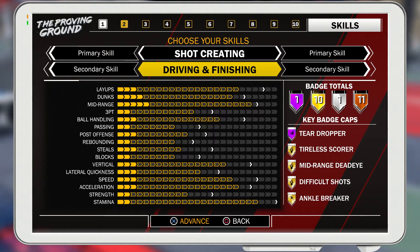It has 10 gold badges. As you can see at the very bottom there's ankle breaker. You have 23 layup bars, which is very good because this game actually has a skill gap and it's a lot harder to make layups. You have 20 for your dunks, which is very good too, especially for somebody who has shot creating as their primary skill. You have 22 for your mid-range, so your mid-range will probably be in the low 90s, maybe the high 80s.